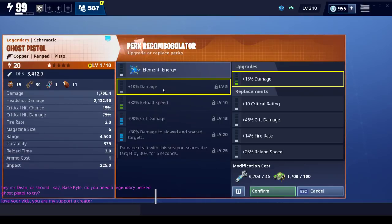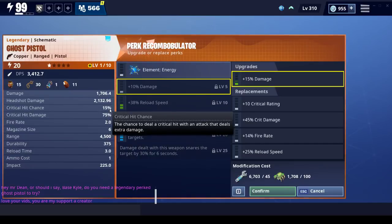I hate that they put this perk on it - damage dealt with this weapon snares the target by 30 percent for six seconds. To me that kind of forces the other one here, but fortunately I already have damage to slow and snared. The question becomes: do I want a crit build or a straight out damage build? Let's look at what it starts off with - I guess I should look at 15.75.